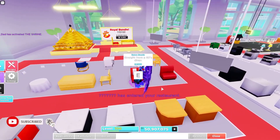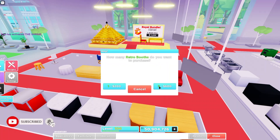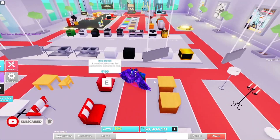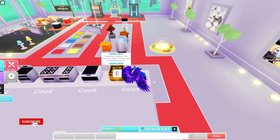They even added a retro booth — let's get some booths also. You're wondering why it's retro? Check out the little white lines on there. You ever been to Johnny Rockets? That's why — it's kind of like that. It's like a retro style.